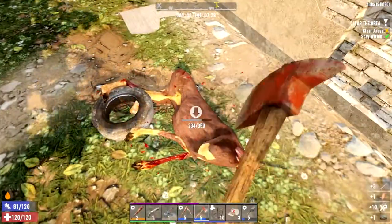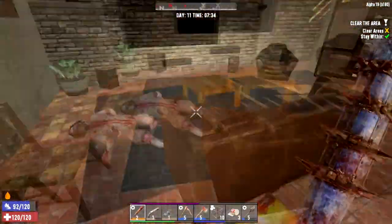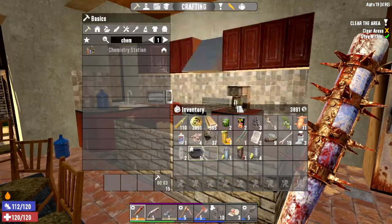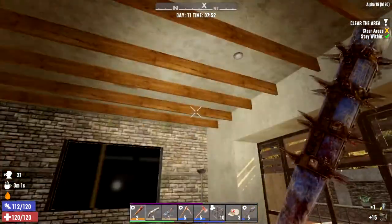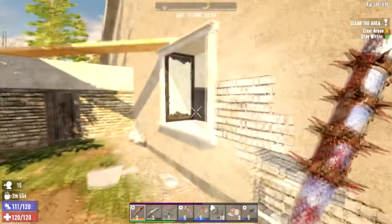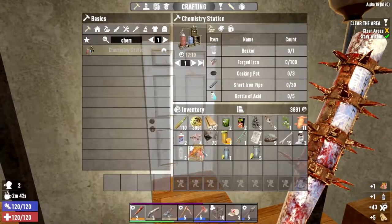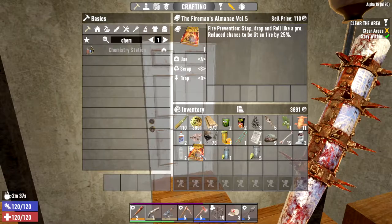He was so well hidden. Imagine what would have happened if we came in through that place. I'm gonna clear this entire place out. I did get some water so I'm just gonna go ahead and take the coffee down. I'm struggling to find a way out of this place — oh yeah, it's outside here. There's someone here. I got a book: reduce chance to be set on fire by 25%. That's gonna come in handy.